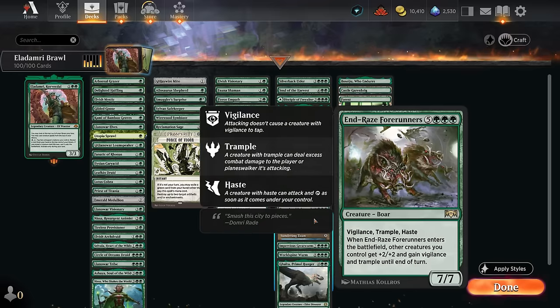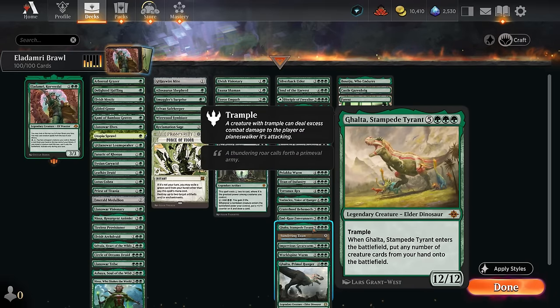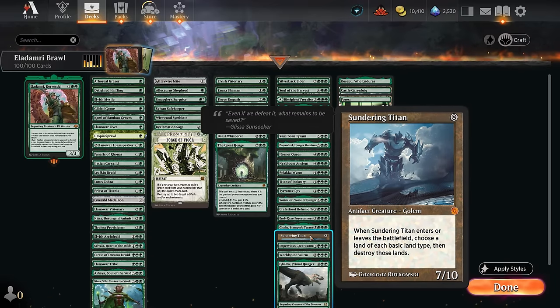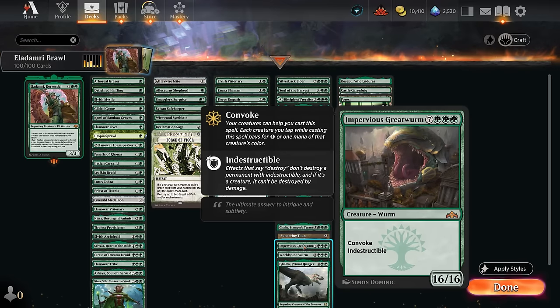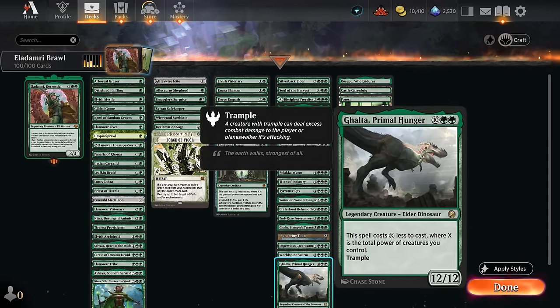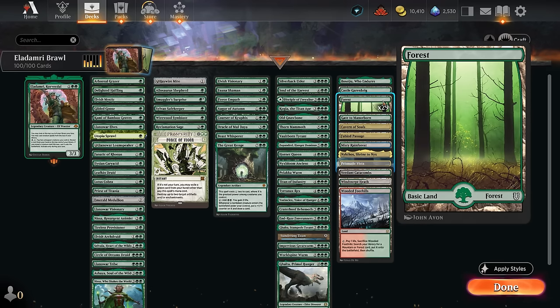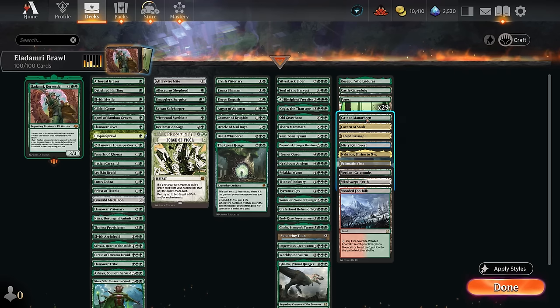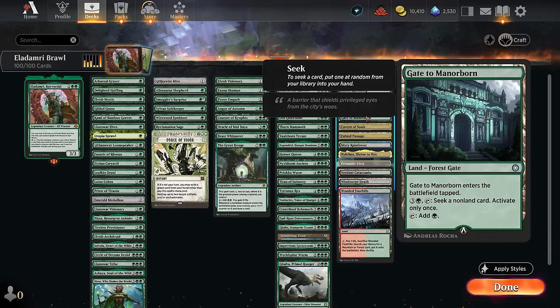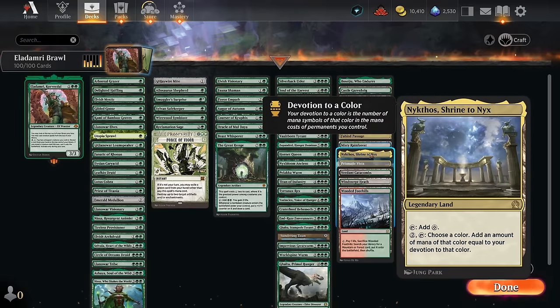Tyrannax Rex can poison the opponent to death. Vorinclex doubles our mana and keeps opposing lands tapped for a turn. Craterhoof Behemoth is one of the better finishers with an established board. Raise the Foreigners is a smaller Craterhoof. Stampede Tyrant can put accumulated expensive cards from hand onto the battlefield in one Eladamri activation. Sundering Titan punishes greedy mana bases. Great Worm is a 16/16 with indestructible. Worldspine Wurm is a 15/15 with trample leaving worm tokens behind. Galta, Primal Hunger can often be cast cheaply. The mana base is 29 basic Forests, green fetch lands, Gate to Manorborne, Cavern of Souls, Castle Garenbrig, Nykthos, and Boseiju.